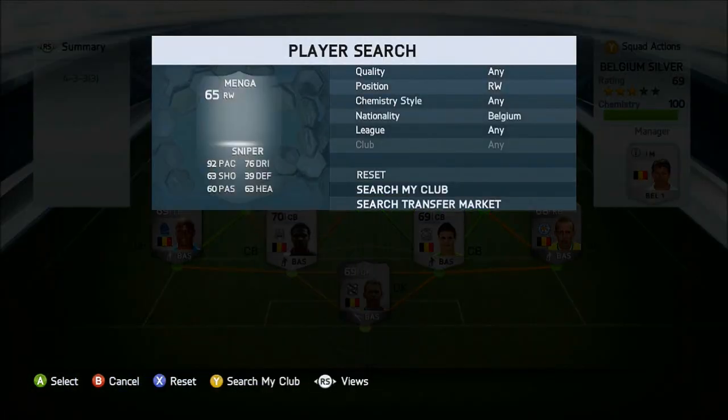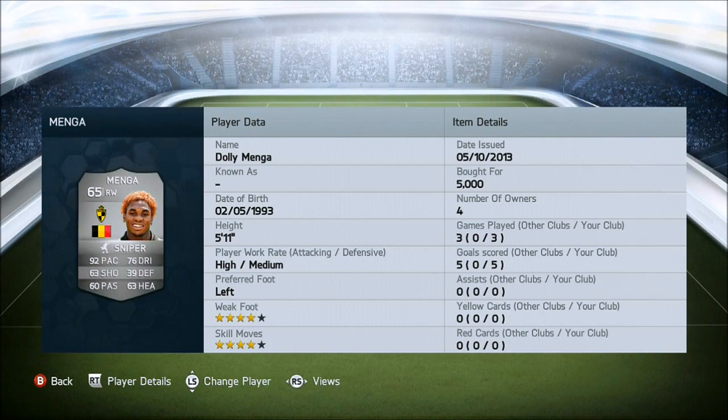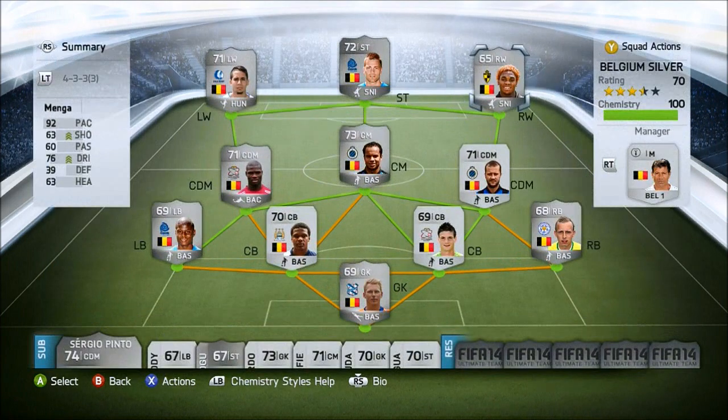Onto the best player of this team, in my opinion. I'm sure it's your opinion as well if you play with him. I think he's actually the lowest rated player - only 65. But he's absolutely amazing. He's left footed, so you can cut inside with his left foot. As you can see, he scored 5 goals in 3 games for me, which is just fucking amazing. He has 92 pace, 76 dribbling and 63 shooting. In-game he has 85 shot power, which was just freaking amazing. With that left foot you can just cut in. He's also got 4-star skill moves and 4-star weak foot. I bought him for 5,000 coins. He's originally a right mid, so 5,000 coins isn't bad at all. He was just a fucking amazing player.